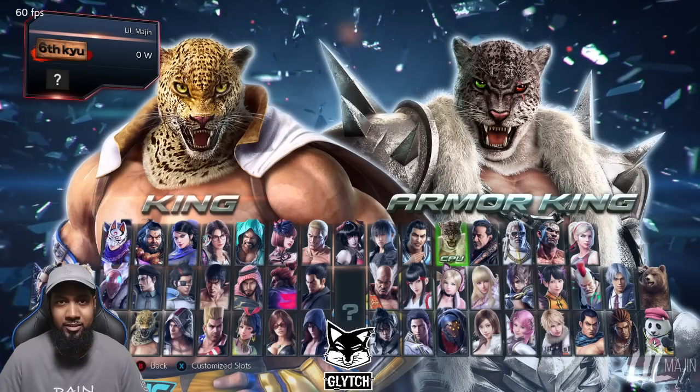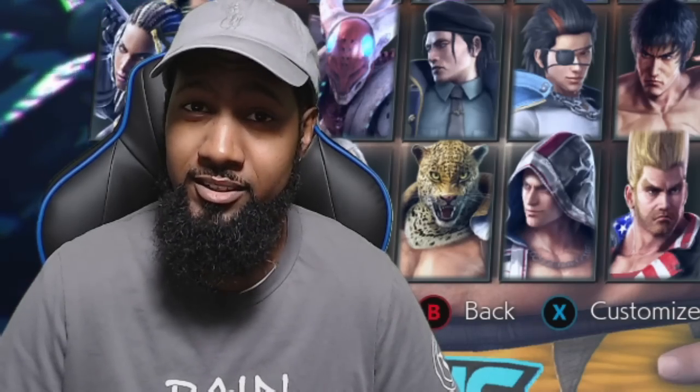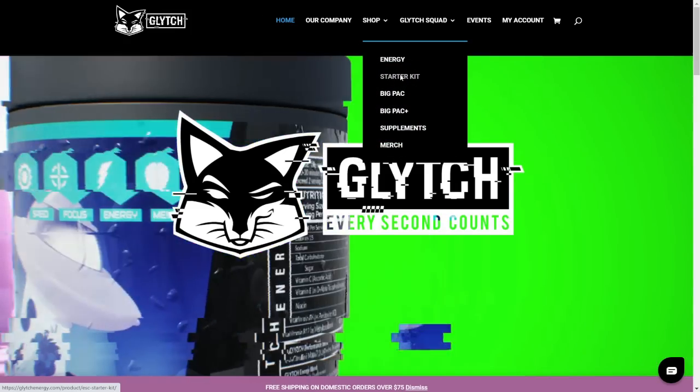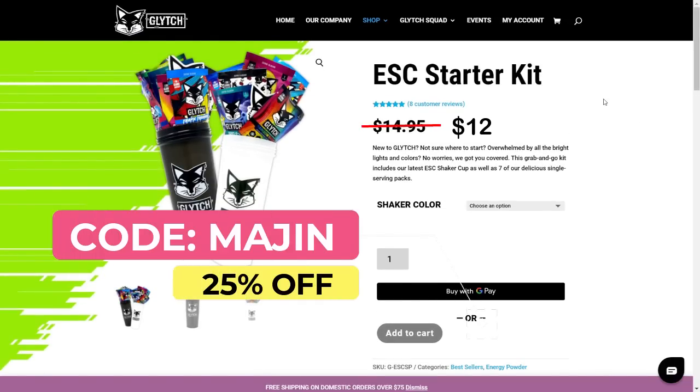Before I go over the punishment, I want to give a shout out to this video's sponsor Glitch Energy. Head over to glitchenergy.com, go to shop and get the starter kit. It comes with a variety of flavors as well as a nice shaker to help get you started, for only $12 once you use my code Majin at checkout to receive a 25% discount. Boost your gaming experience right now with Glitch.